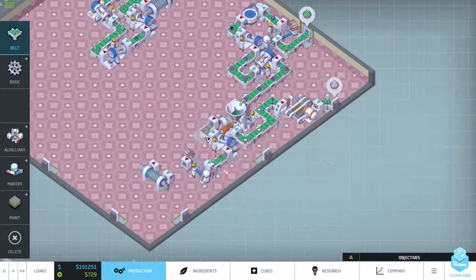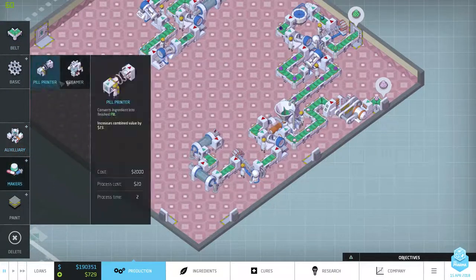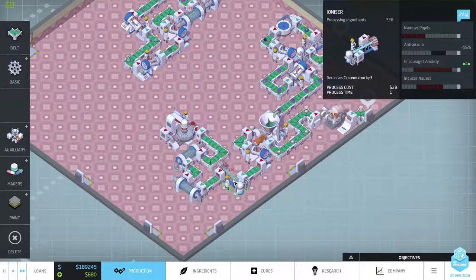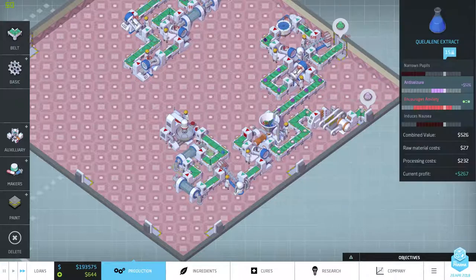Belt, belt, belt — one more dissolver please. There we go. Now we need a creamer — everyone wants a creamer, no one likes a screamer. See how this goes — probably goes slow as hell. There we go, this goes down a notch — one more. Anti-seizure!